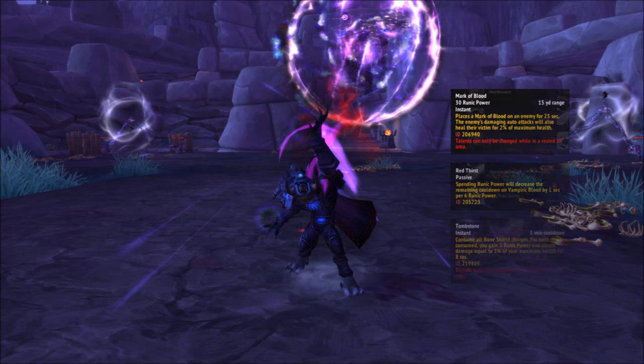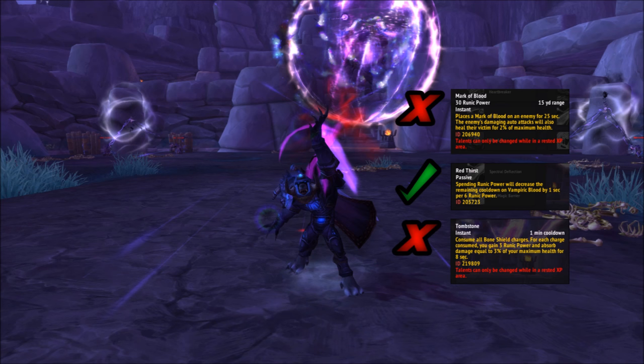Tier 4 talents include Mark of Blood, which actively marks a target that heals whoever they attack; Red Thirst, which reduces the cooldown on Vampiric Blood when you spend runic power; and Tombstone, which gives you a new active to consume all Bone Shield charges to give you a damage absorption shield. There's really not much of a choice here — Red Thirst is just amazing all around, giving you more frequent uses of Vampiric Blood, which is your best defensive cooldown. Take it and don't even bother looking at the others.